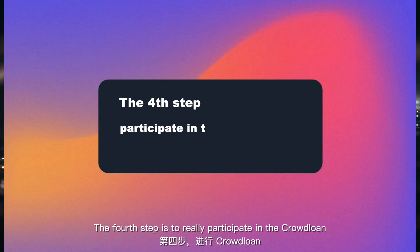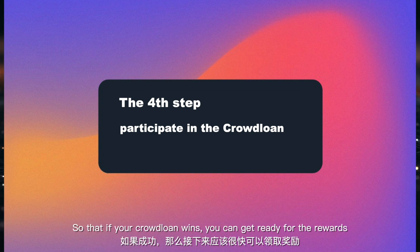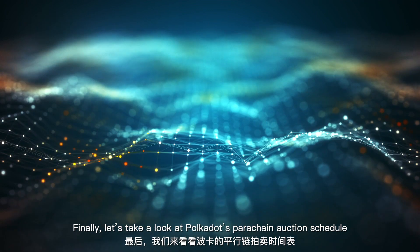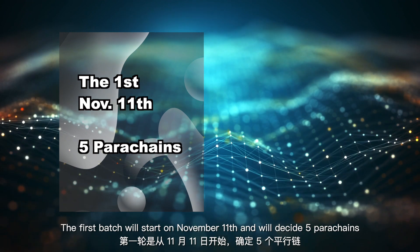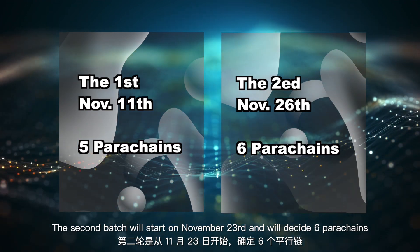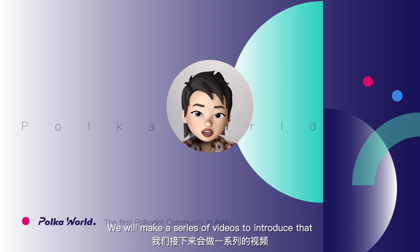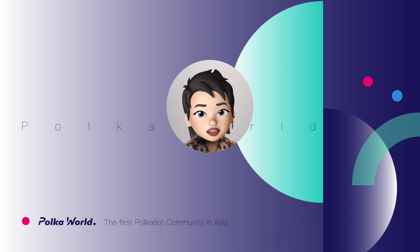The final step is to actually participate in the crowd loan and watch for the results of the auction, so that if your crowd loan wins, you can get ready for the rewards, and if it fails, you can withdraw your coins as soon as possible. Let's take a look at Polkadot's parachain auction schedule. There will be two batches of auctions. The first batch will start on November 11th and will decide 5 parachains. The second batch will start on November 23rd and will decide 6 parachains. We will make a series of videos to introduce the teams bidding in the upcoming auctions. If you like this video, don't forget to like it and subscribe to our channel. See you next time!